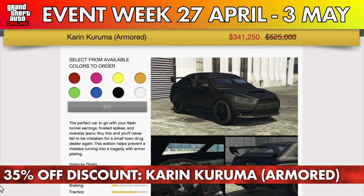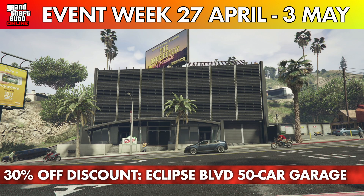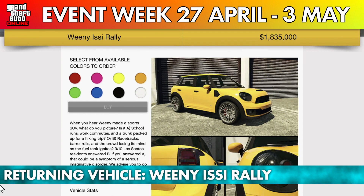There is a 35% discount on the Armored Kuruma. All high-end apartments are 30% off — this also includes the 50 car garage at Eclipse Boulevard. Other vehicle discounts include the Overflowed Entity MT with a 25% discount, as well as the Classy Tulip M100.